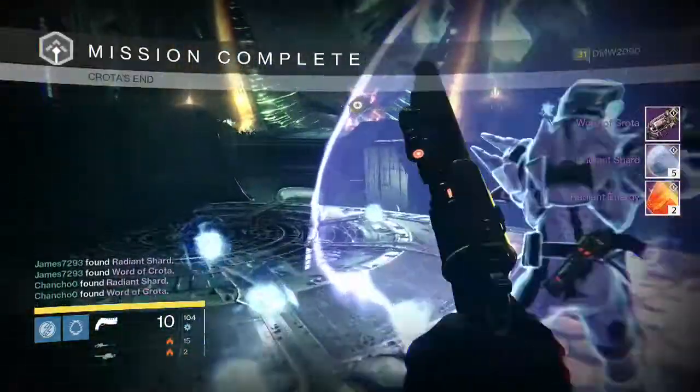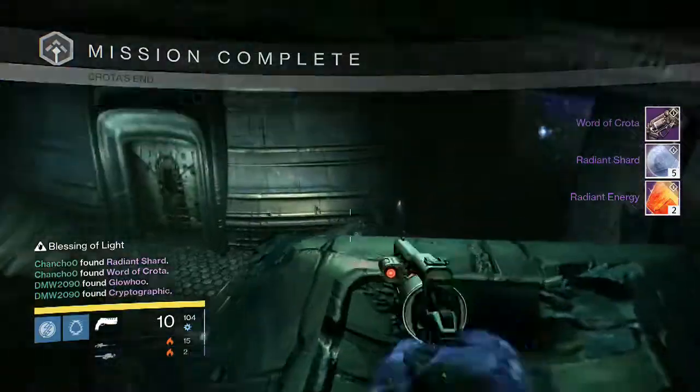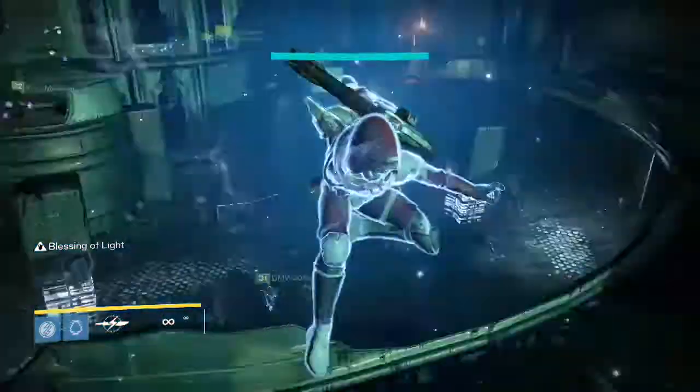On my Hard Mode Crota Kill, my final one, we get a Word of Crota, five Radiant Shards, and two Radiant Energy. And that was my last run on my Hunter.